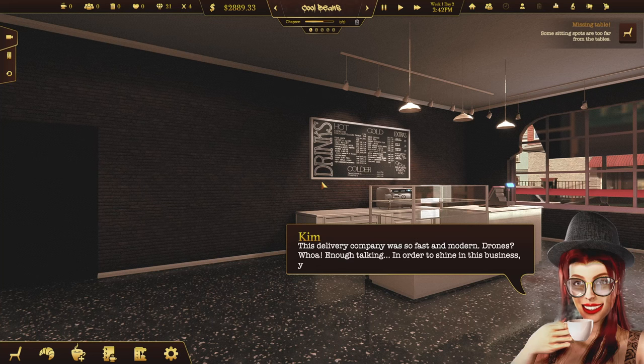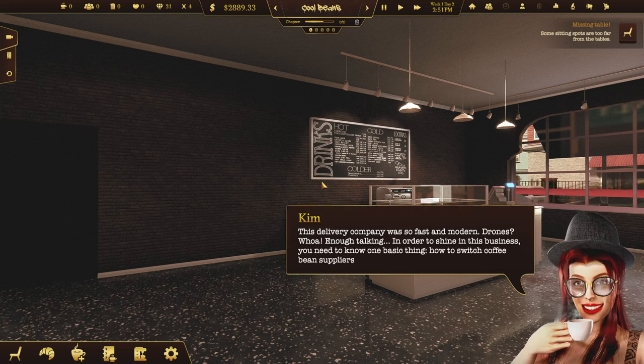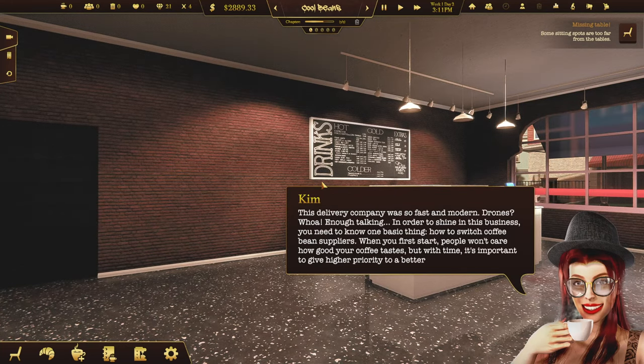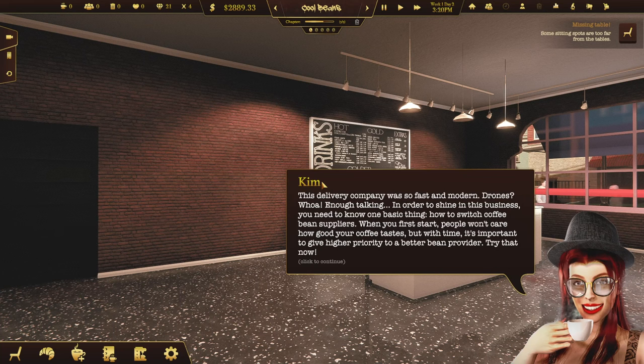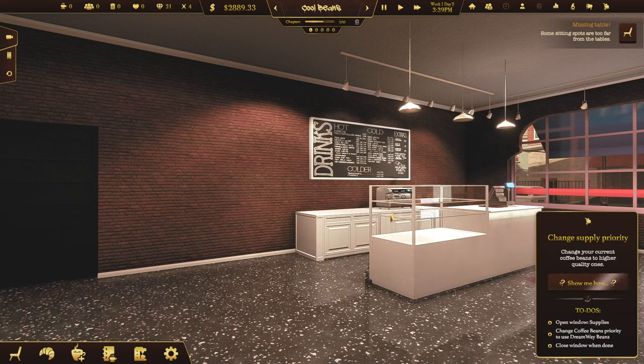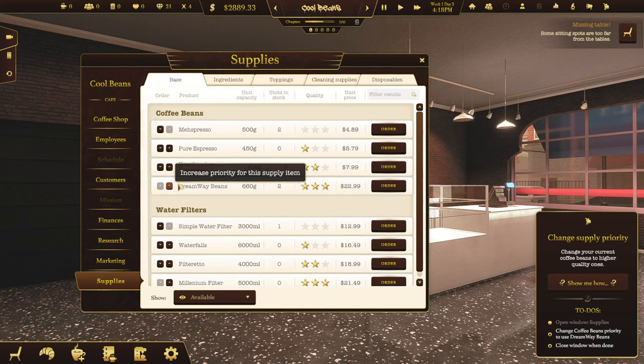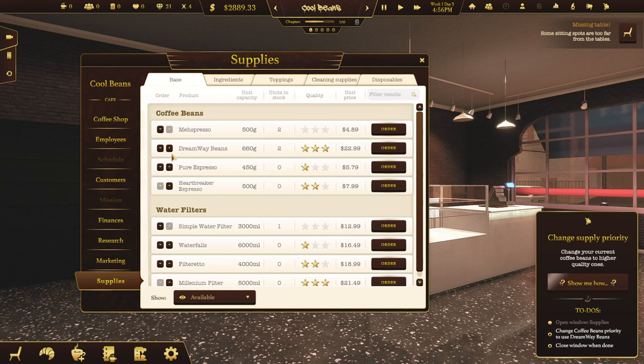In order to shine in this business, you need to know one basic thing: how to switch coffee bean suppliers. When you first start, people won't care how good your coffee tastes. But with time, it's important to give higher priority to a better bean provider. Try that now. Yeah, I think people are always going to care, especially if it's a new shop — if they don't really like the coffee, they're not coming back. Open the window supplies — change coffee beans priority to use Dreamway beans. At the moment, we have Dreamway beans way down here, and wow, that's a big price change there. But I guess we have to just do this. Close the window.